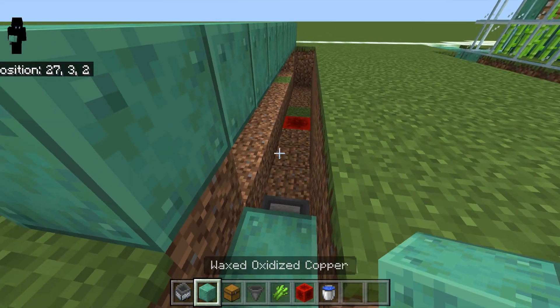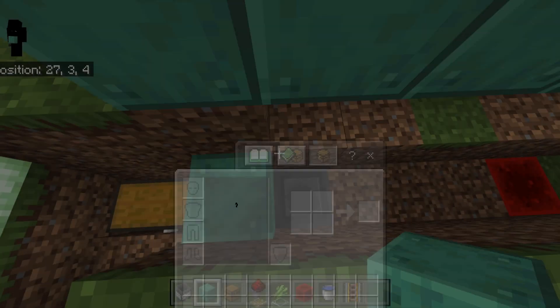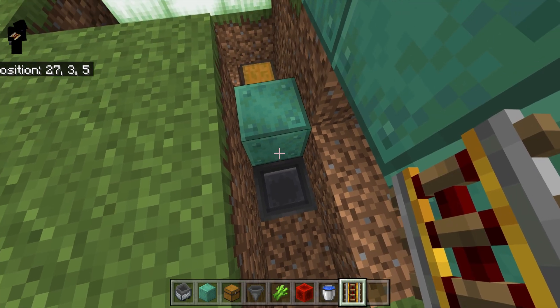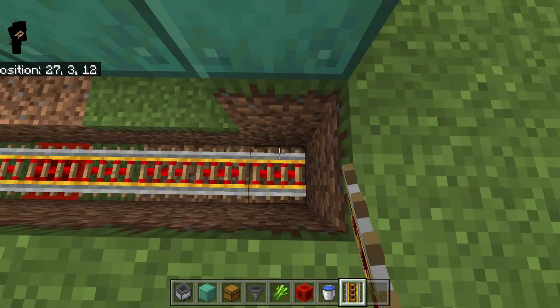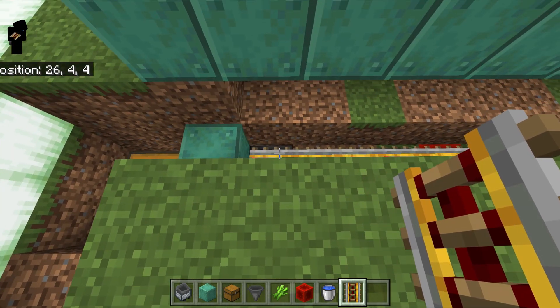Next I'm going to use this block here — you could use any block you want — and then we're going to take our powered rails and place those down. If you didn't know, you can look at the block right there where it's going to be placed and it will place it down just like that, because sometimes they're hard to place on hoppers and you have to shift to get them in there.